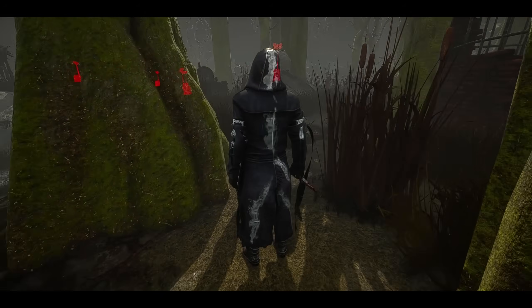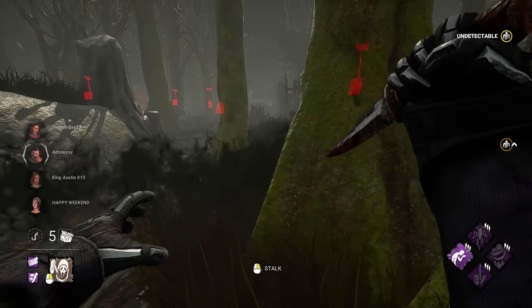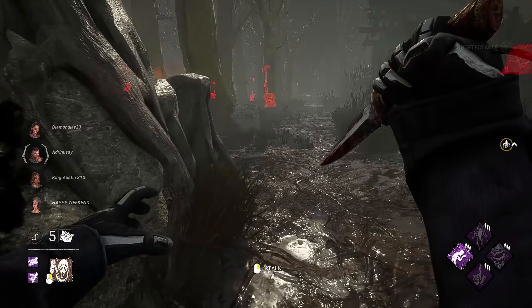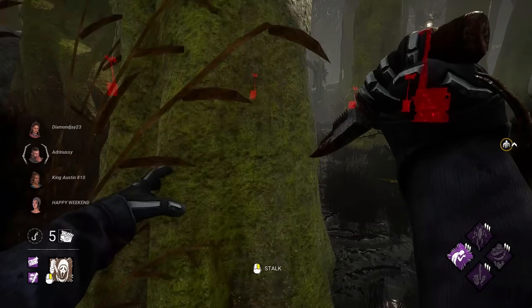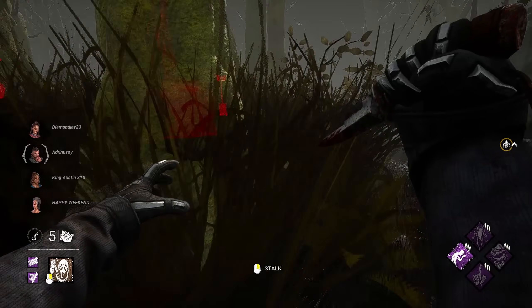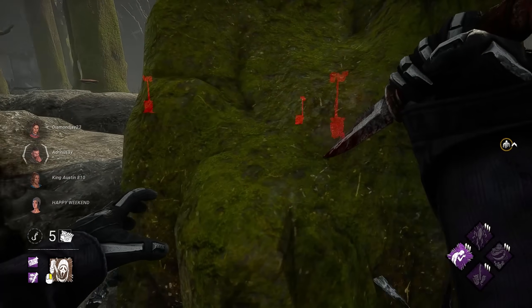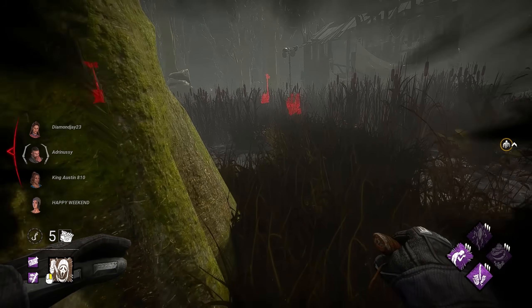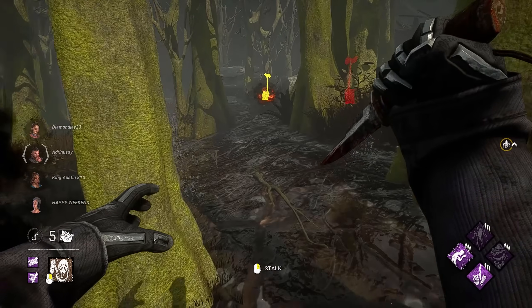All right, and we got the Grim Pantry. I'm not really a big fan of Swamp. But that's mostly because it's just a big open area. It can be pretty bad for survivors too. And that's kind of what we're relying on here. I don't see a lot of pallets out in the open right now. Ain't nobody here. Someone probably back behind main building. There we go, a little bit of discordance value.